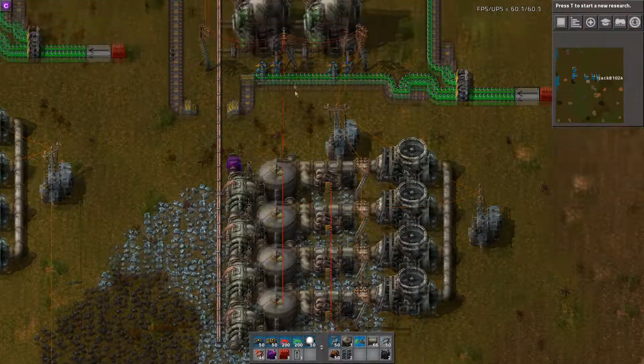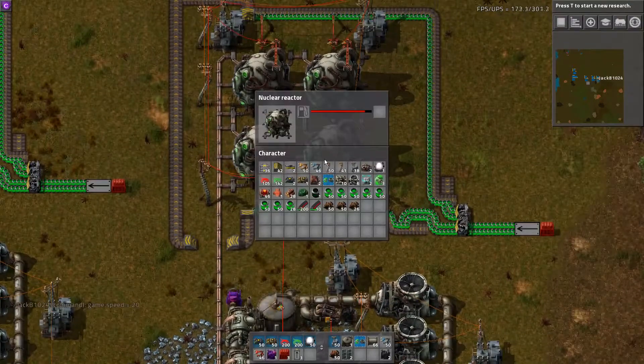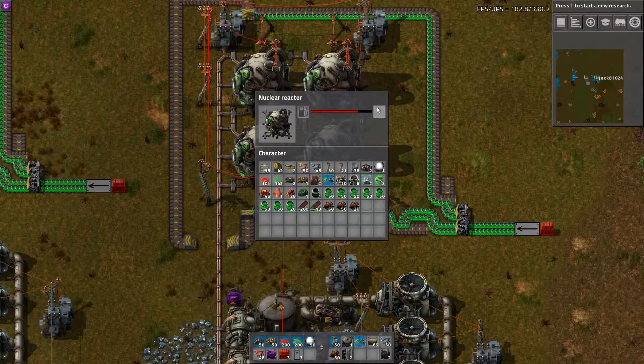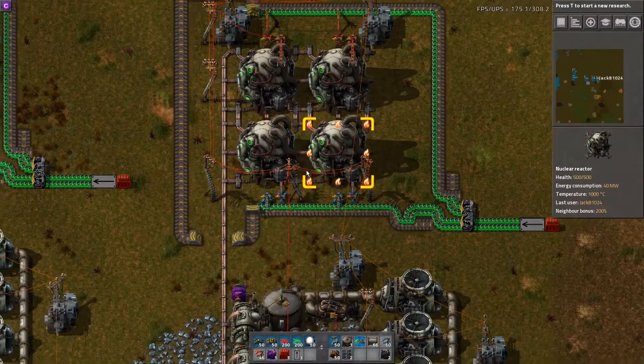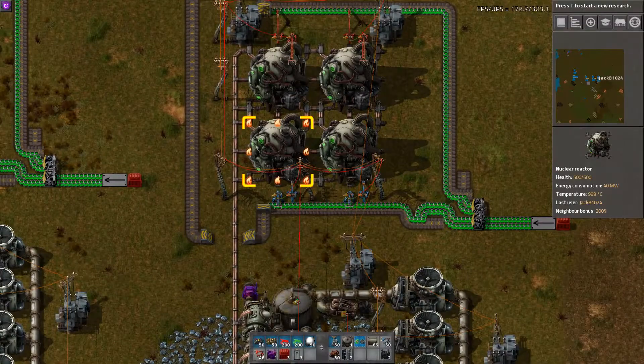I'll turn this off and let's just speed up the game. See, all these reactors are running and they'll finish processing the fuel, and the spent fuel cell will sit in the output slot again. So we're back at the same state we were at at the start of this episode.